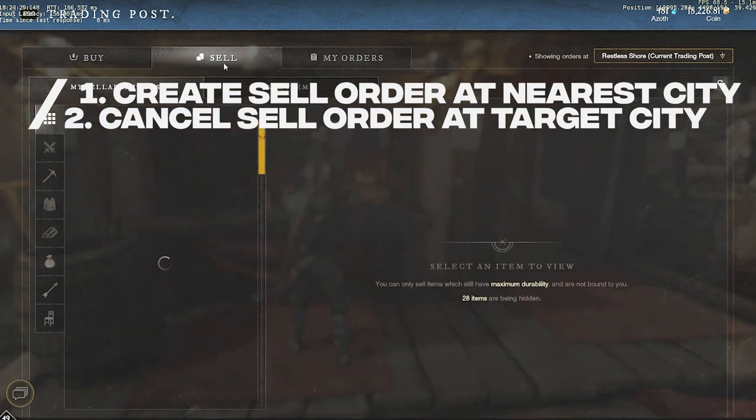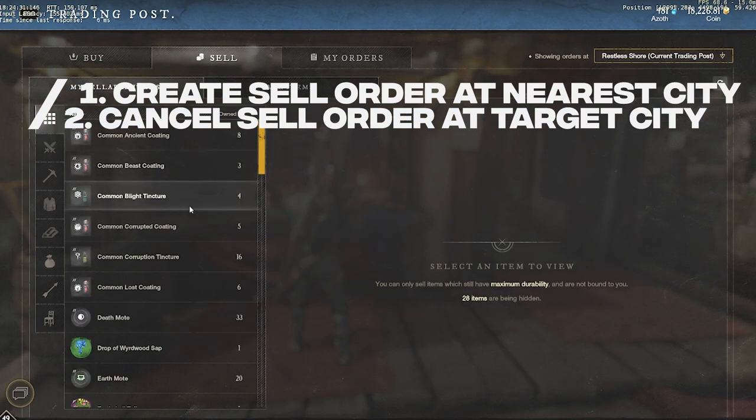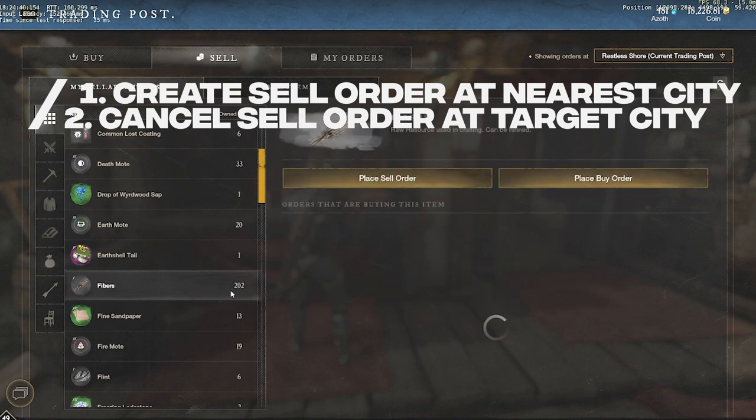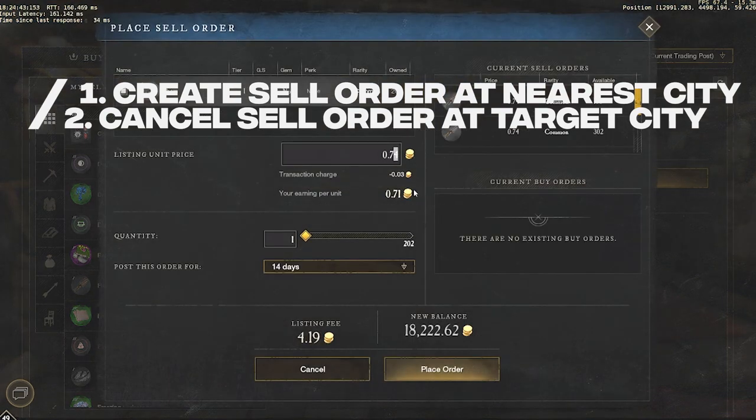Create a sell order for the item you want to transport. For example, I want to transport 202 fibers to Restless Shores from Everfall. In Everfall, place a sell order at slightly above market rate so people don't actually buy your stuff. If it's 0.74, put it at 0.75 minimum.